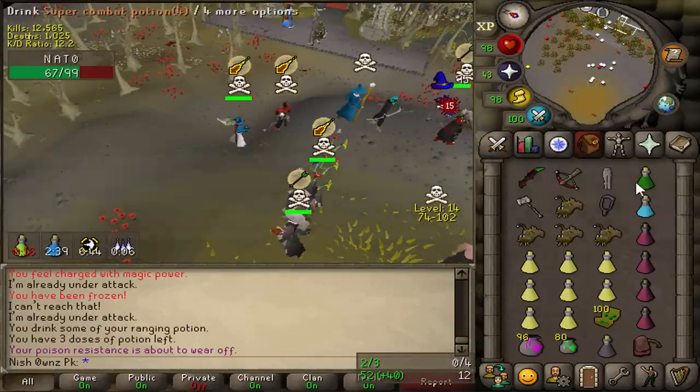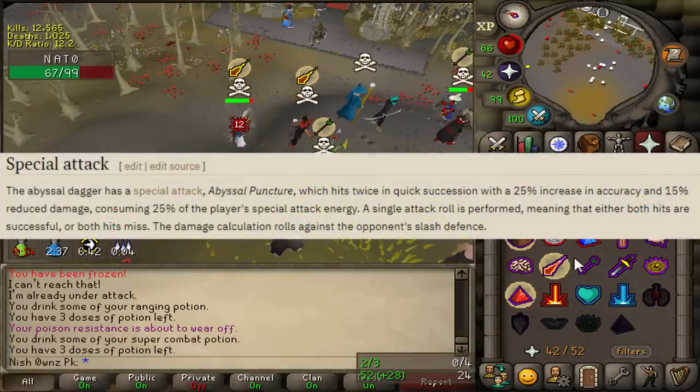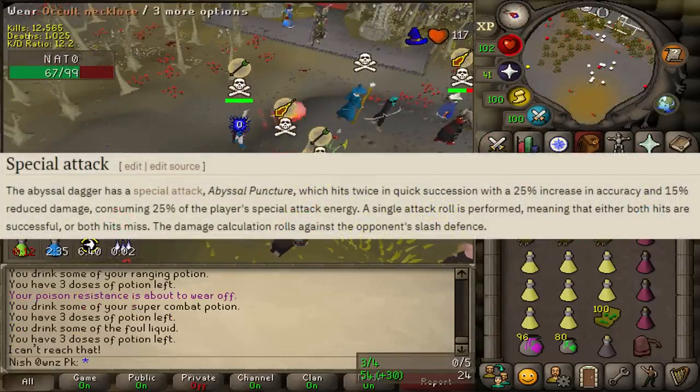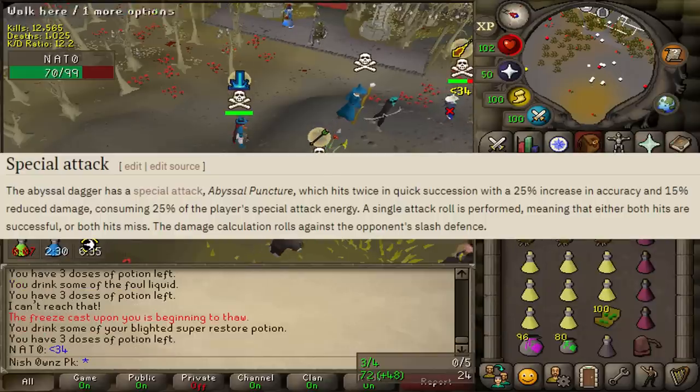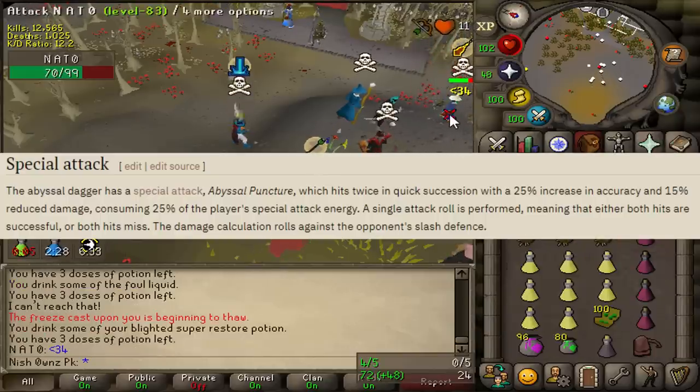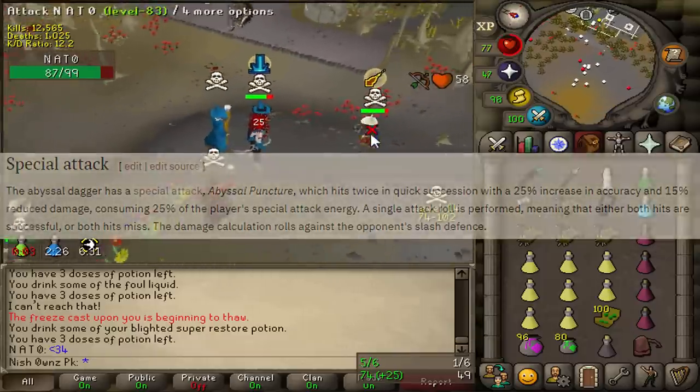Lastly, the Abyssal Dagger got a buff. The special attack cost is reduced from 50 to 25%, which puts it on par with the DDS. Even though the special got a buff, the downside to using the spec is that it does 15% reduced damage.